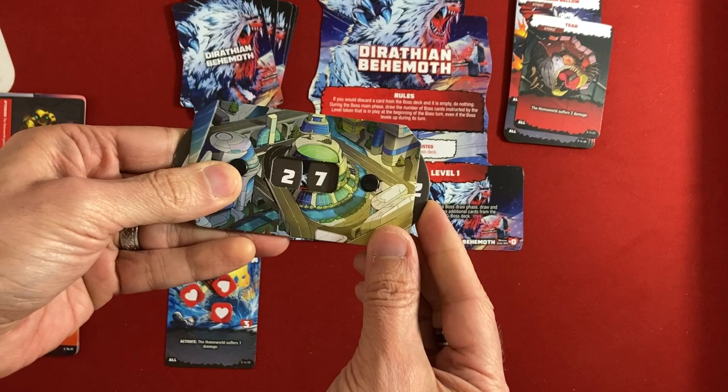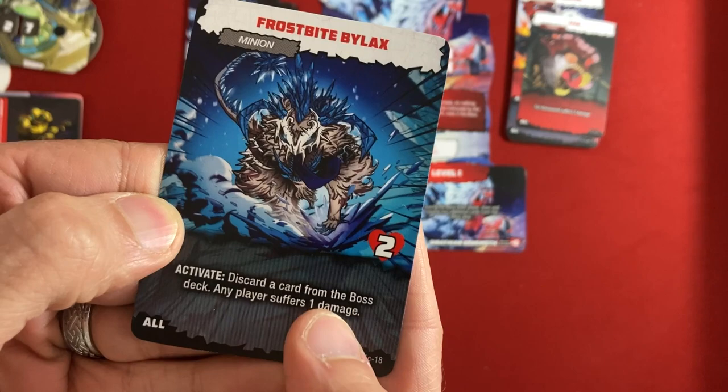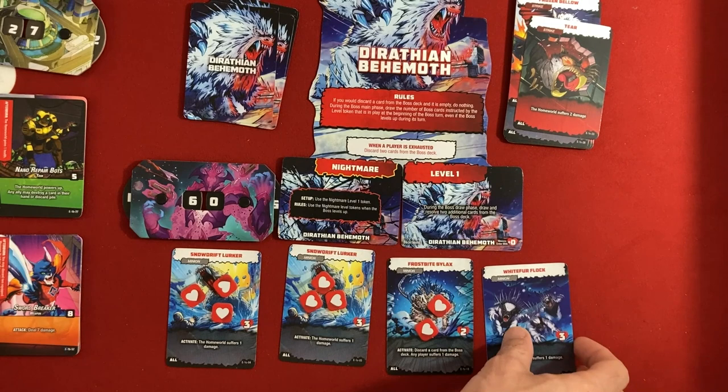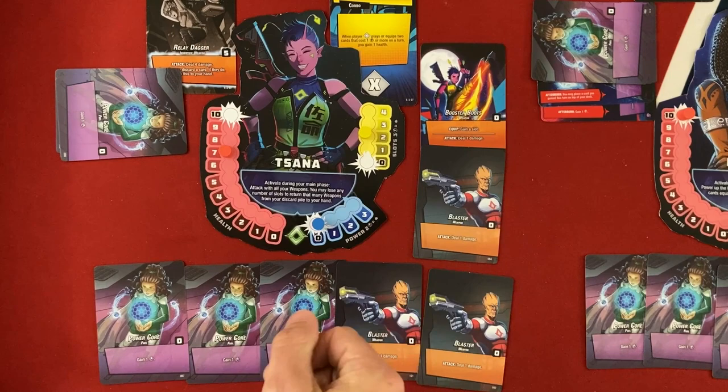Back to Behemoth. The Lurker throws a snowball at Durath City. Three cards: another Snowdrift Lurker — gotta start attacking — then Frostbite Bilax, which discards a card from the boss deck and deals one damage to any player when it activates, though it only has two life. Third card: any player suffers one damage. We've got to pause and get some attack going here.